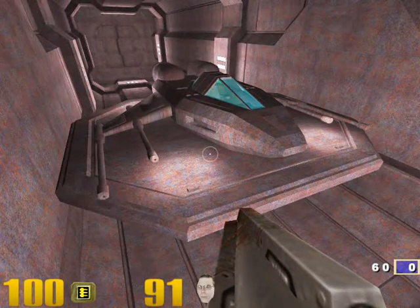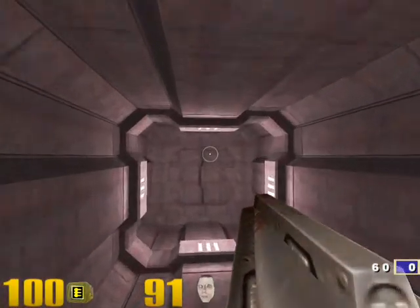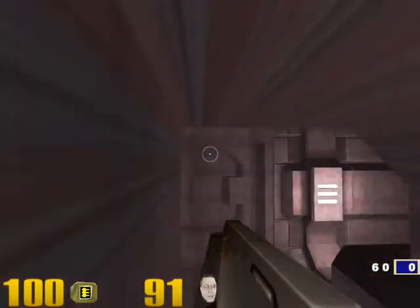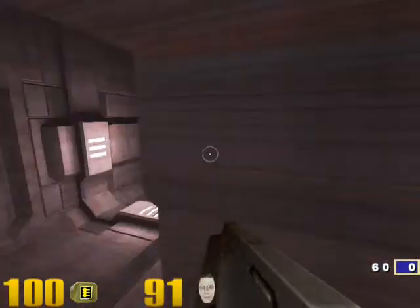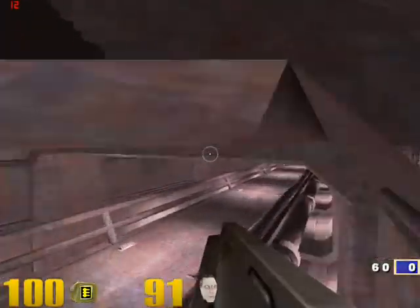And as you can see, there's our fighter ship. Now what you're seeing here is essentially the same thing — the fighter ship can go to either one of the landing strips.